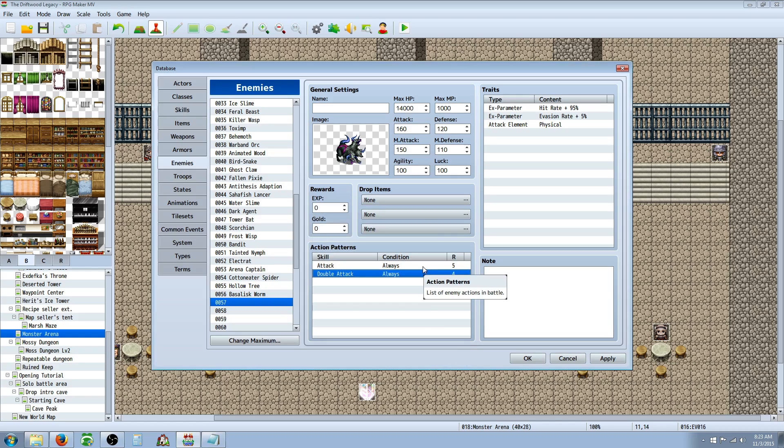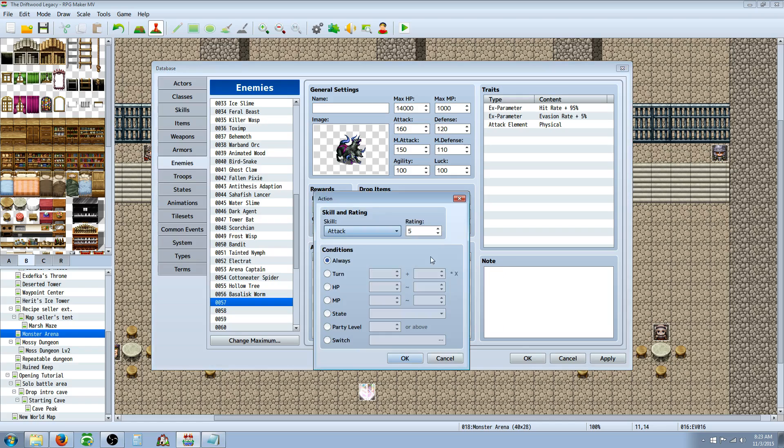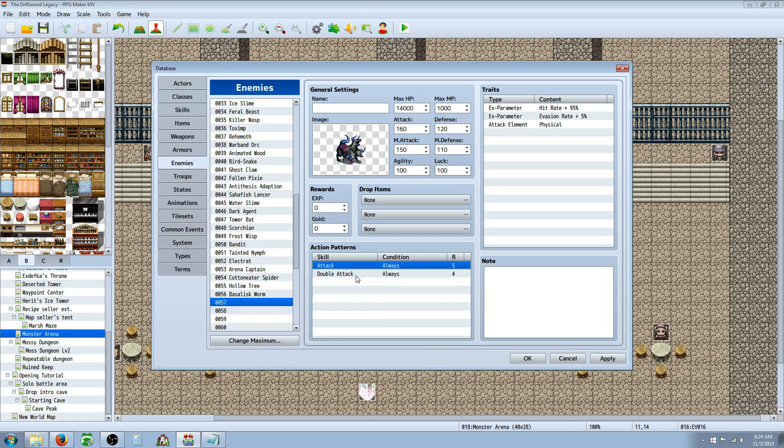You can always highlight your mouse over things to get a description. The rating tooltip says: 'Priority of the action. Of all actions meeting the conditions, the one with the highest rating will be the standard, and the one within two rating points of the standard will be used. Actions one rating point away will be used two thirds of the time.' So it's going to use regular attack about 33% more than it uses double attack.